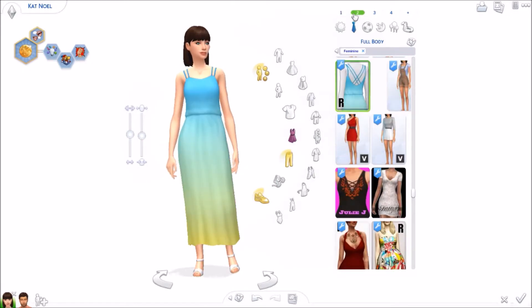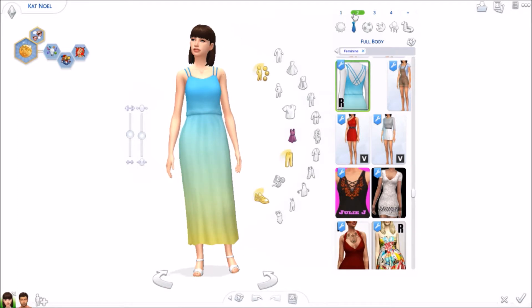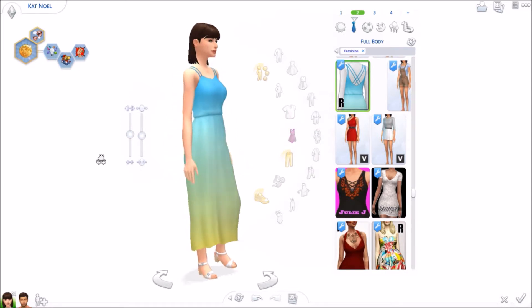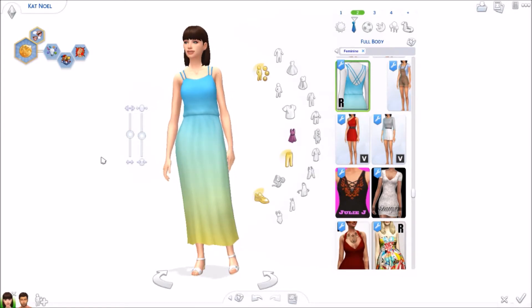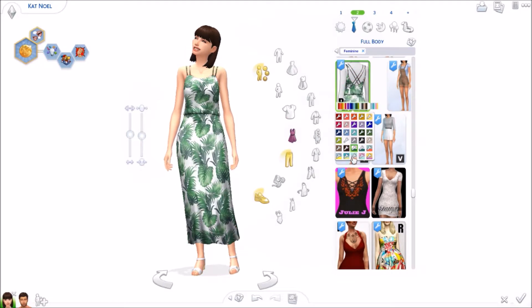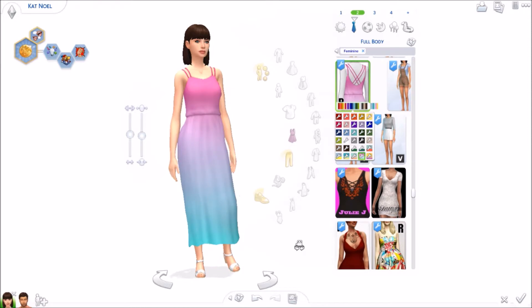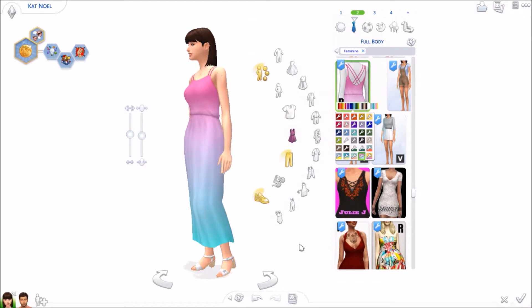Outfit number seven is this dress by Rusty, one of my favorite creators from Maxis Match. I'm not sure if I like this dress because I wish it was a little bit longer — the dress looks a little bit awkward. But I love the swatches, the colors, the designs, and the ombres so much. It just looks awkward and I'm disappointed because Rusty is one of my favorite CC creators. Maybe I'll still keep it — we'll see.